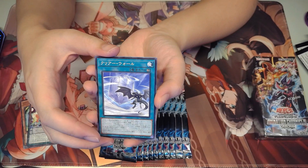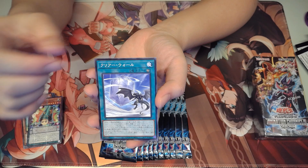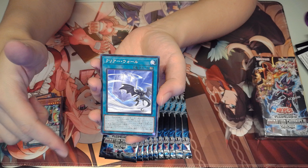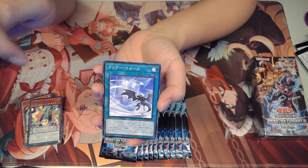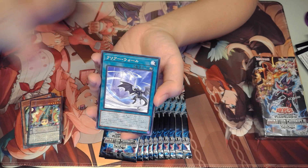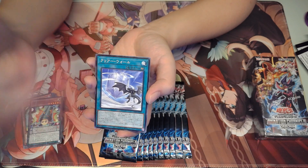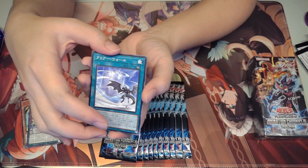Clear Wall — this is a new Clear World card, very good stuff. Basically the most important part of this card is: if you have a level 7 or above Clear World monster on the board, your opponent gets affected by every single one of the Clear World Field Spell effects. So basically just hit them in a whirl of pain.